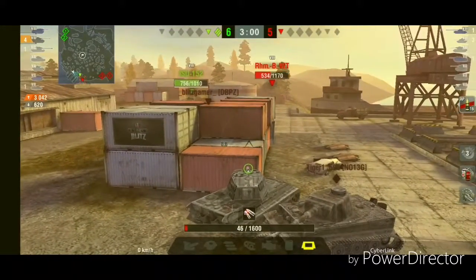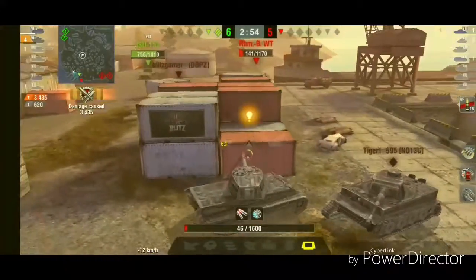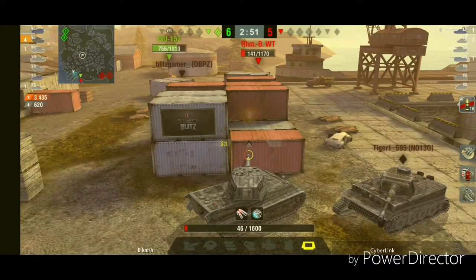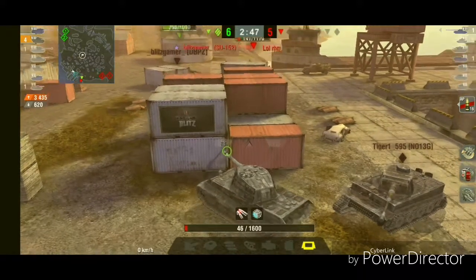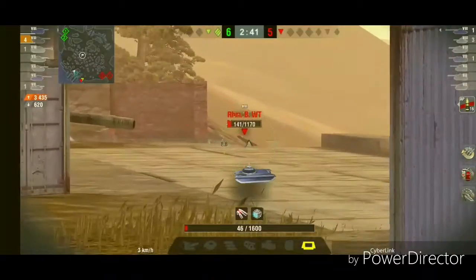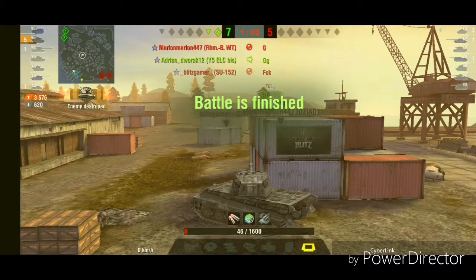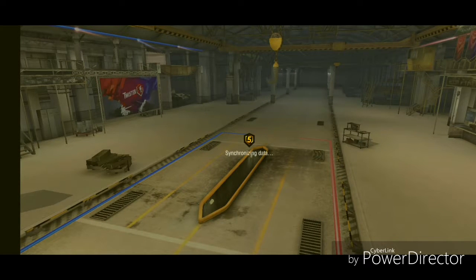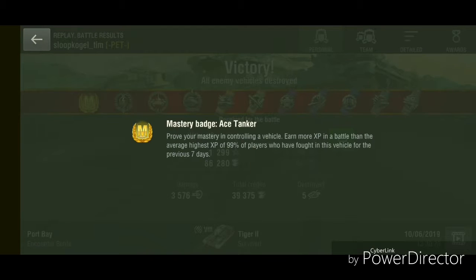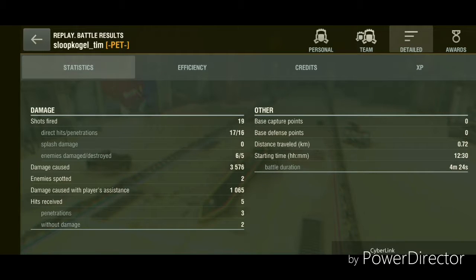I was waiting for him to get spotted and then I go for him. I load high explosives, waiting — 393 damage — and now I'm spotted. I was waiting for him to focus the ISU, and now I kill him. Let's get some — and we won! This is my first tier 8 mastery badge. Top damage, 90 shots fired, 17 hits, 60 damage.